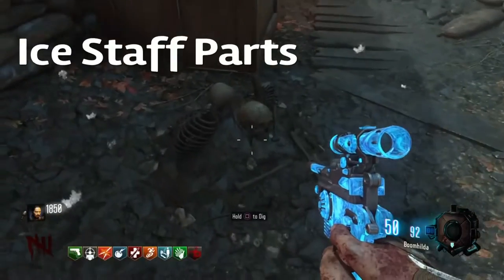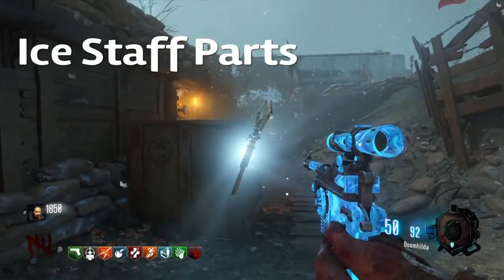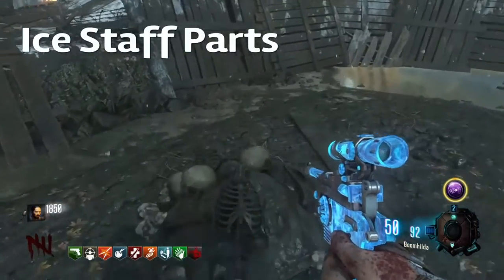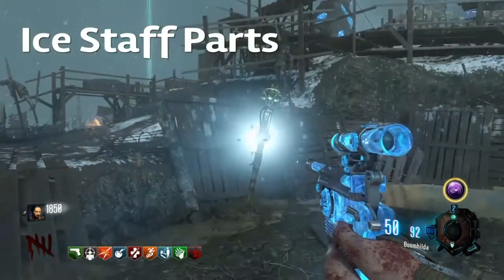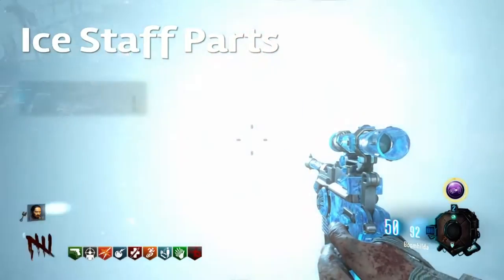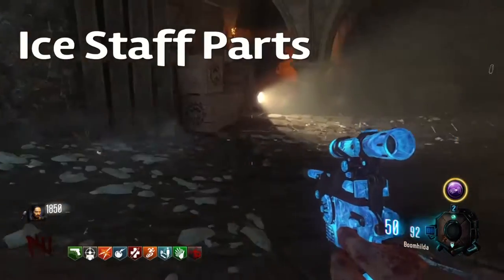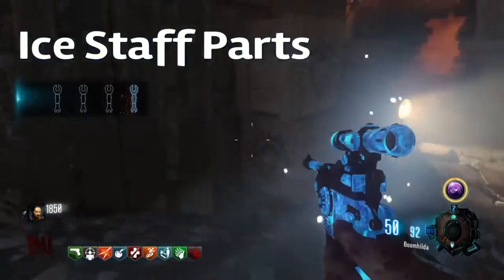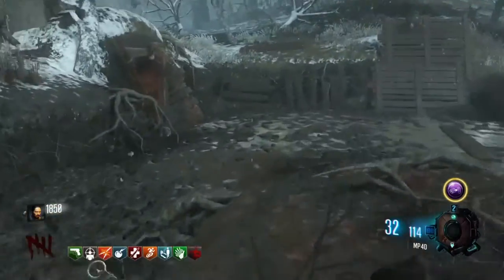After we get the disc, we want to dig sites all over the map. There are three parts to this: one near spawn, one near middle, and one near generator 6. You can only do this step while it's snowing.